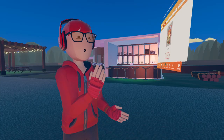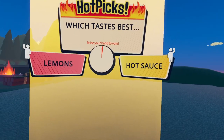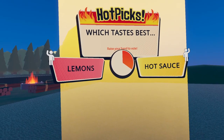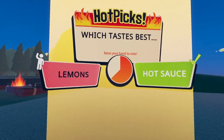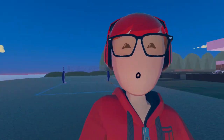So what you want to do is go into your watch and press Start, and then after you press that, it spawns the game in. Hot Picks — which tastes best? You've got two choices, and what you want to do is raise your hand like this, or raise your other hand, and it just switches between them. You can just spam your hands up and down like this.